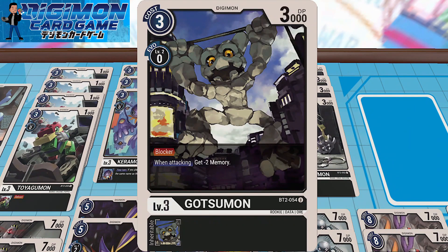Four copies of your blocker, Gotsuman — a really good low level blocker. Almost a must-have because it prevents a lot of things like Rookie Rush, or if your opponent runs a lot of Vmon with jamming, you can get around that. Pretty good.